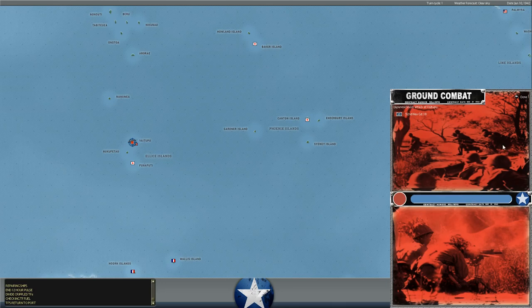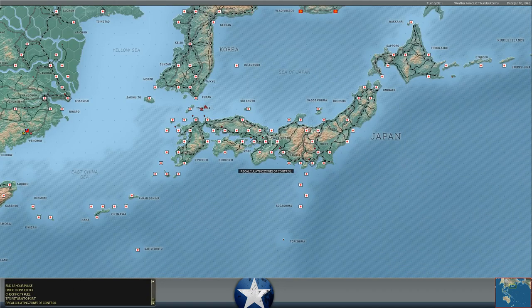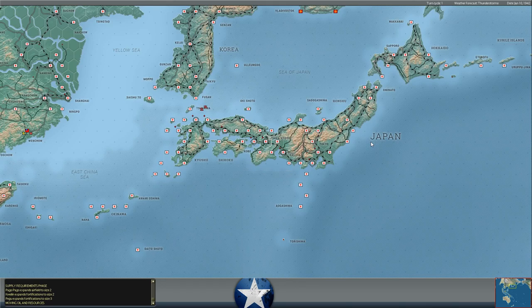He attacks at Kuatan on the Malay Peninsula and surprisingly doesn't take it - I don't know why he didn't do the whole Banzai thing. He did take Via Tapu just north of Funafuti, which is north of the Fiji line - another base for him there, but we had no troops to worry about. Pago expands the airfield to size 2, and Pago's expanding fortifications to level 3. I think that's going to do it for this turn.